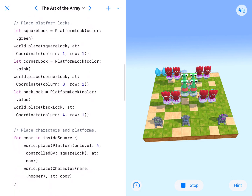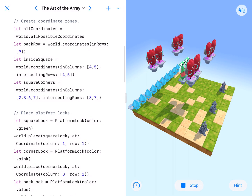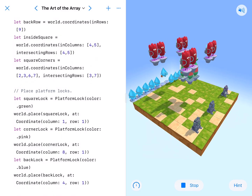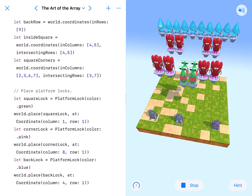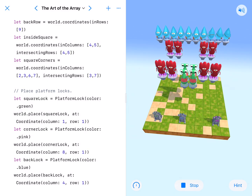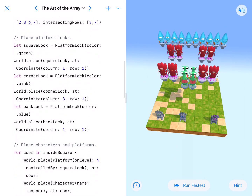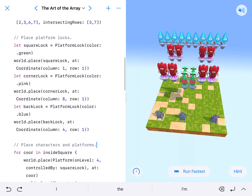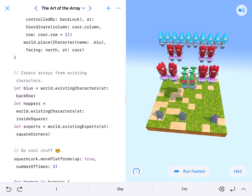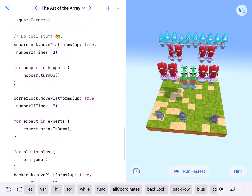It looks like we've got inside square, square corners, and the square locks — these different locks dealing with different ones. The green one does the green ones, the blue one does the blue ones, and the purple one does the purple ones. We have all these blues doing work. They've placed all this stuff for us: platform locks, placing characters and platforms, creating an array from existing characters with blues for existing characters.